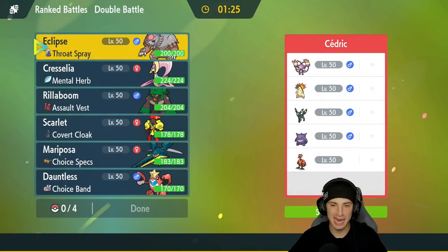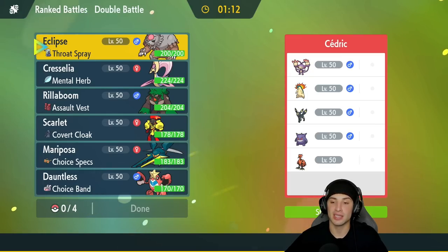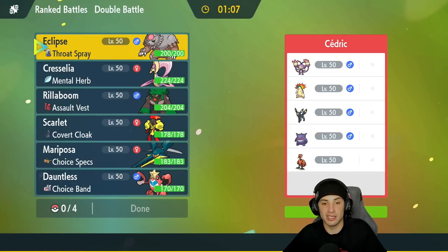Second match coming at you — this one's weird but cool. We're in Master tier going up against Ambipom, Typhlosion, Umbreon, Gengar, and Galarian Zapdos. This is an odd team and I'm a little scared of it — Ambipom is an absolute menace.